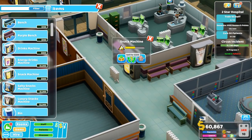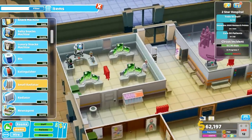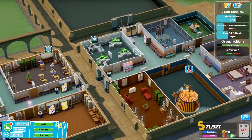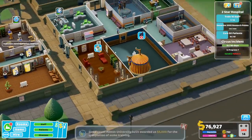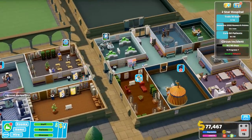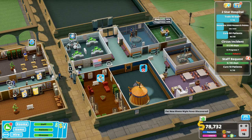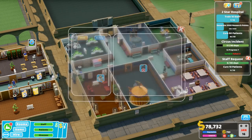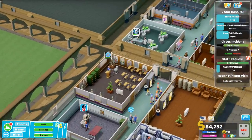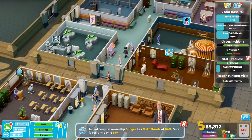Let's check the temperature level — that looks mostly fine. Promotion, and yes, I know you guys want training. Calm down, you'll get it. We got 5,000. Cure 10 patients — sure, that should be pretty easy. With the circus incident, new illness discovered. Are they coming? I see some of them right now. Health Minister visit — yes, I know you guys want training. Relax.